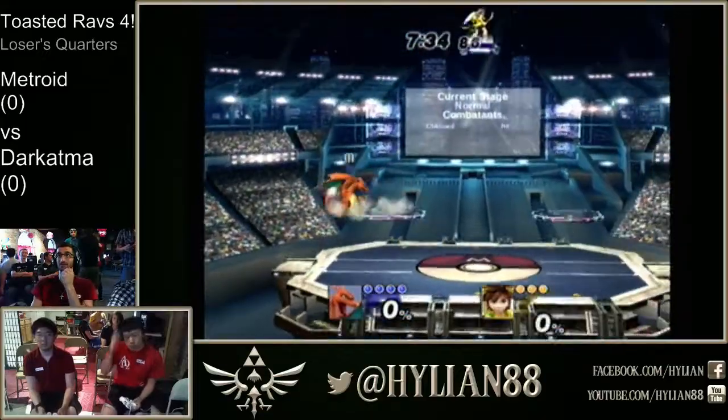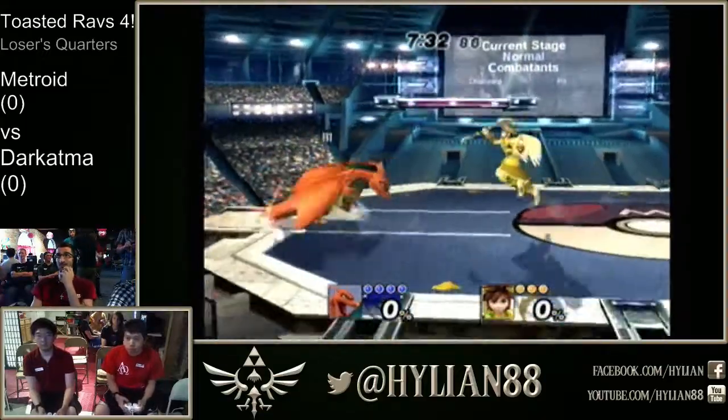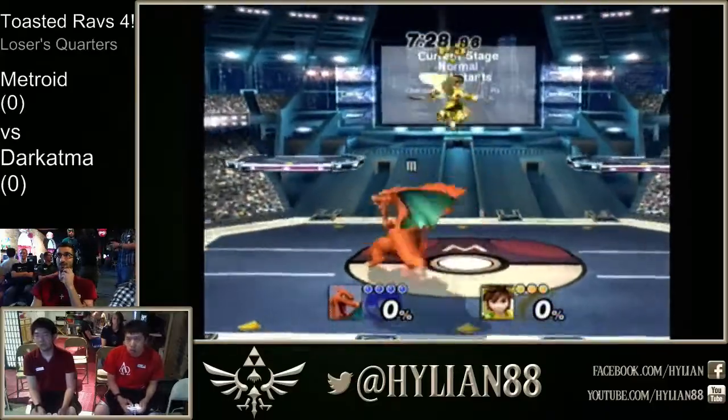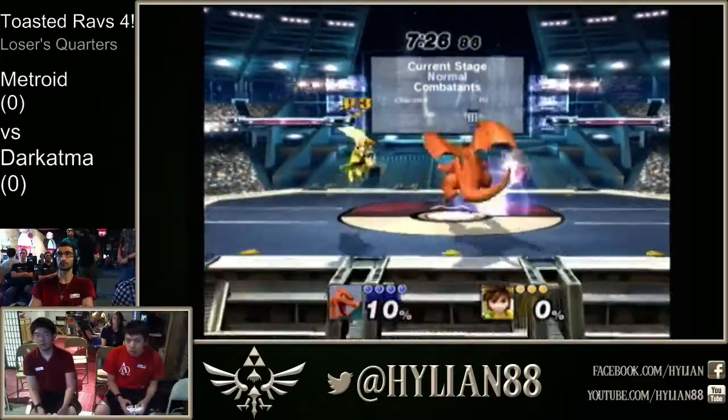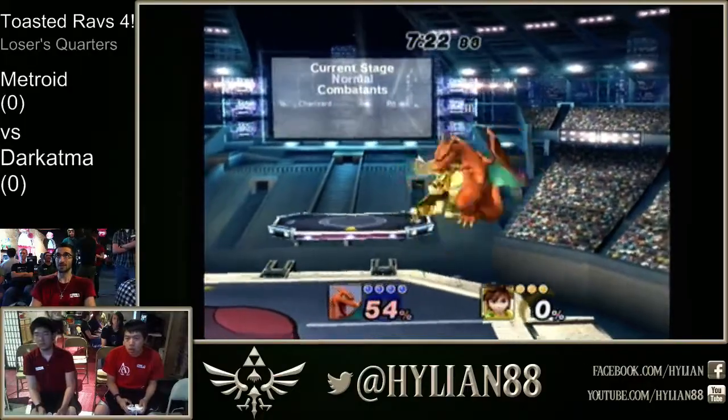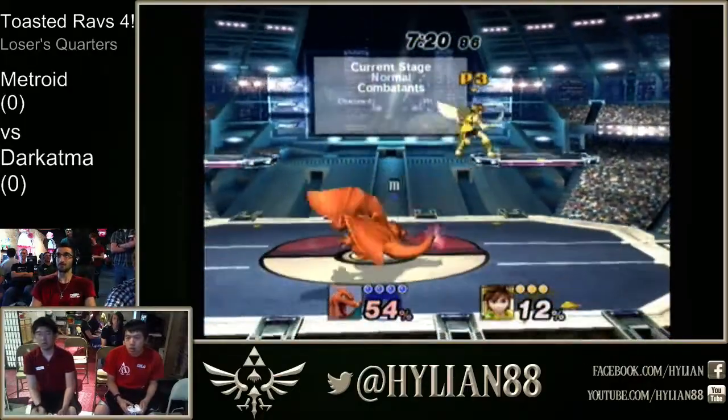Really nice tech by Atma. Metroid's not having any of it — tosses him into the trash, taking no damage at first stock. Really awesome combo there by Metroid. Fortunately that back arrow wasn't nicely spaced, allowed Atma to get in. That could be about 54% damage.